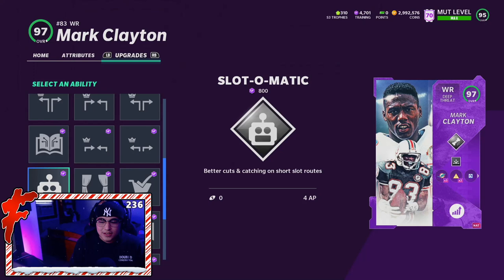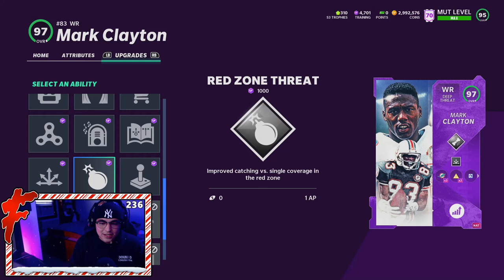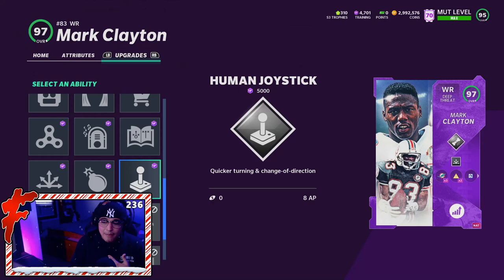Mark Clayton does get Human Joystick, though I should clarify — I'm not going to run it. I don't think it's worth running at 8 AP; that's basically your whole offense. You could run 4 AP on your QB or 2 AP on your QB and then 8 AP on Human Joystick — it's kind of insane. But I believe Mark Clayton is the first deep threat receiver to get Human Joystick. Devin Hester gets it too, but Clayton may be the first deep threat. It costs 8 AP and 5,000 training.